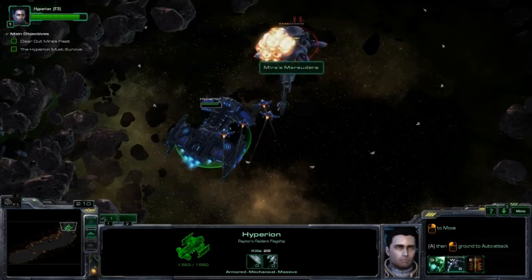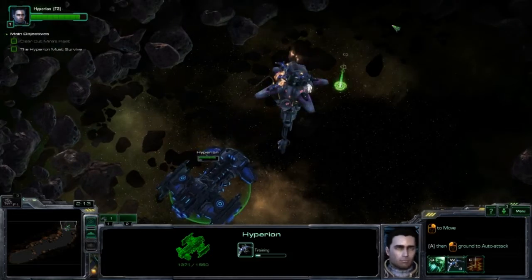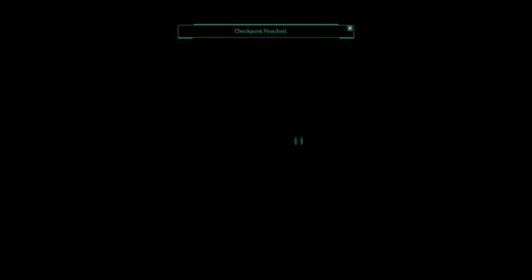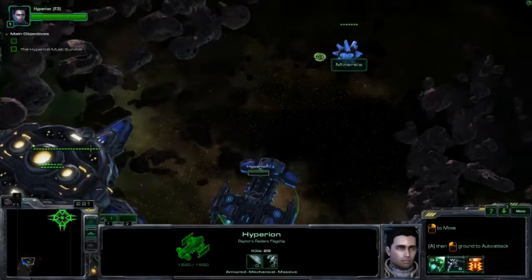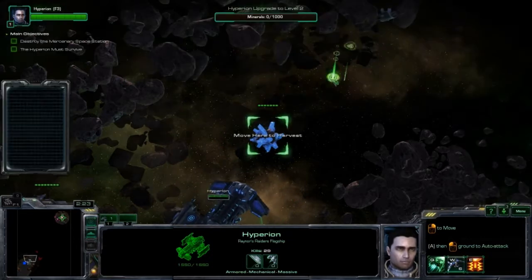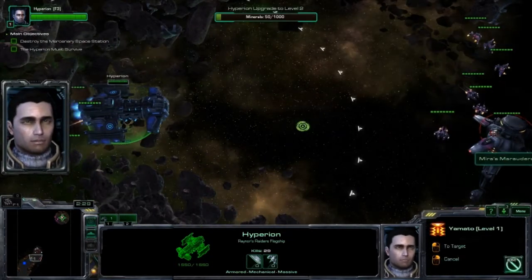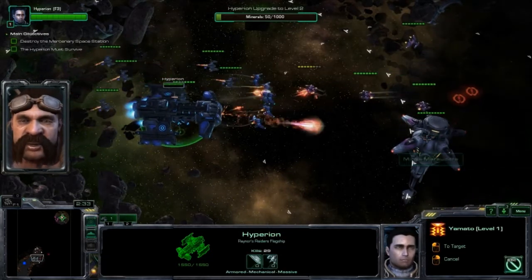Target acquired. Course laid in. Bring her around. Course laid in. Nice and easy. Mineral fields — we can harvest these for more resources.